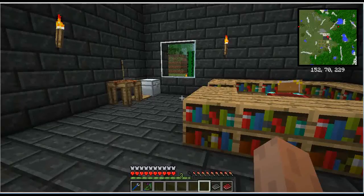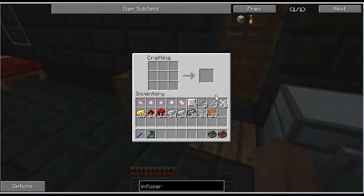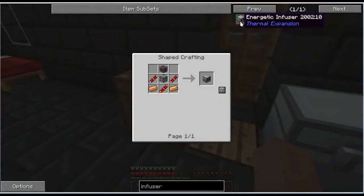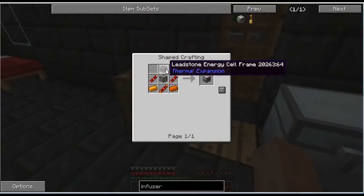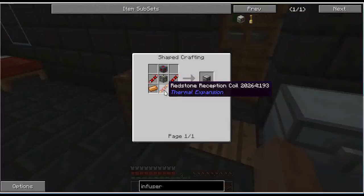We're going to add even more durability by adding a flux modifier. A flux modifier is basically for durability — they use energy. They are compatible with Thermal Expansion 3, so they can use redstone flux. The first thing we need to do is build an energetic infuser. This is what will charge our tools. For that we need a leadstone energy cell frame, two redstone transmission coils, a machine frame, two copper, and a redstone reception coil.